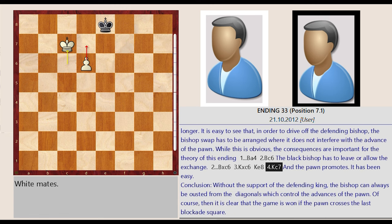Conclusion: without the support of the defending king, the bishop can always be ousted from the diagonals which control the advance of the pawn. Of course, then it is clear that the game is won if the pawn crosses the last blockade square.